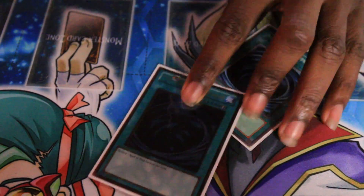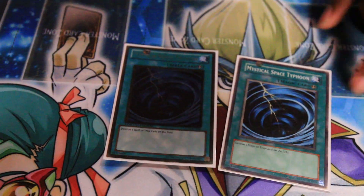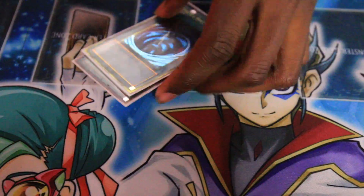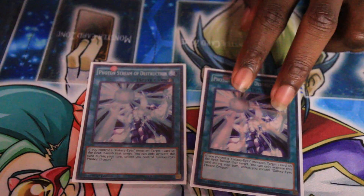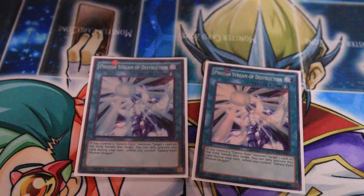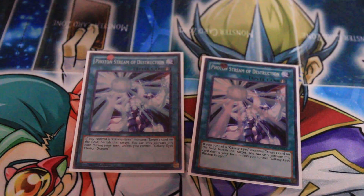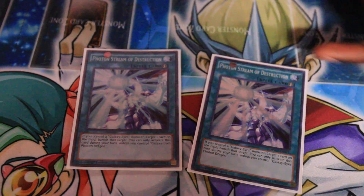I run two Mystical Space Typhoon — three is cloggy. My side deck doesn't include the third yet, but I'll probably side it in the future. It's helpful against basically all matchups. I also run two Photon Stream of Destruction. I'm going to side my third one along with the MST. It helps me get around troublesome cards on the field like Vanity's, Vanity's Emptiness, and Mirror. I can even banish a face-down card or a card like El-Shaddoll Winda. It pretty much helps me get around any troublesome card, and I can chain it on my turn too.